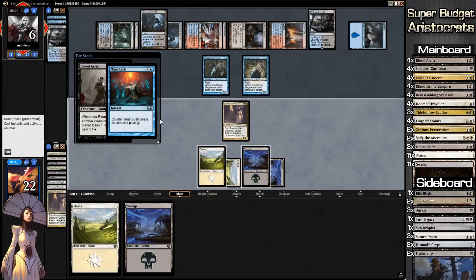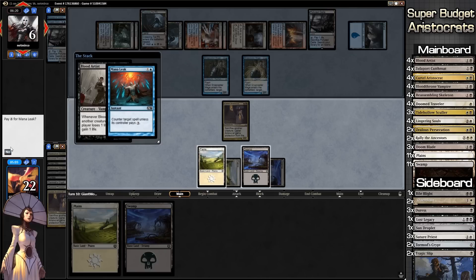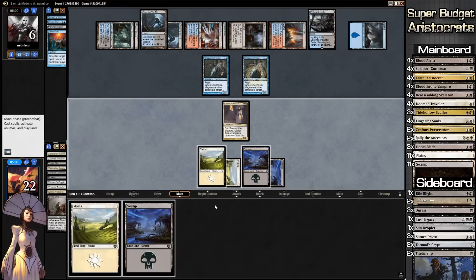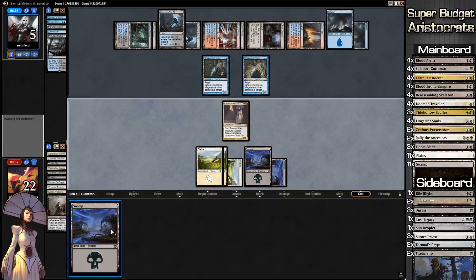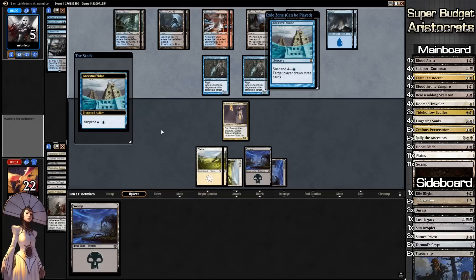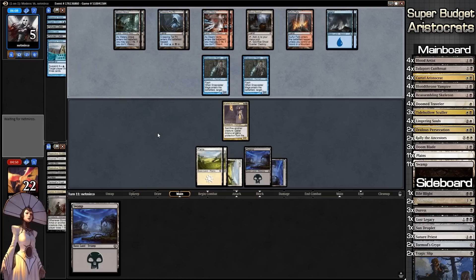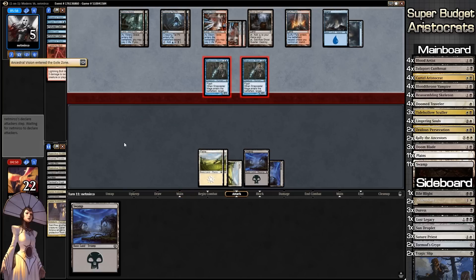Our opponent is drawing a bunch more cards. This may be the point where the game swings to our opponent. He lightning bolts our Aristocrat. If we draw a Rally the Ancestors we are golden; if not we are in a pickle. We draw a Bloodthrone Vampire — I'll play that. He Spell Snares it — my least favorite card in the world. We'll just play our other land so that as soon as we draw Rally of the Ancestors we can play it immediately.